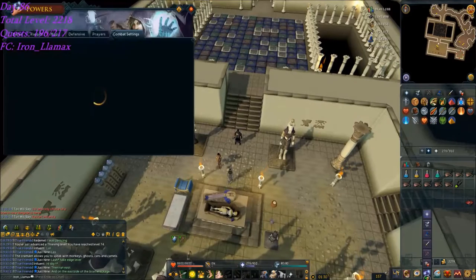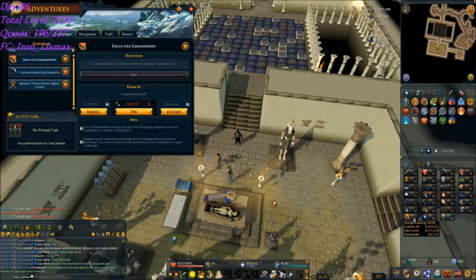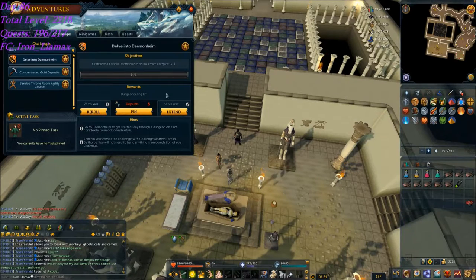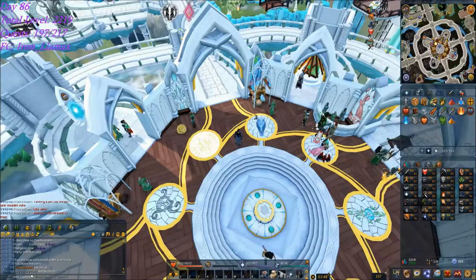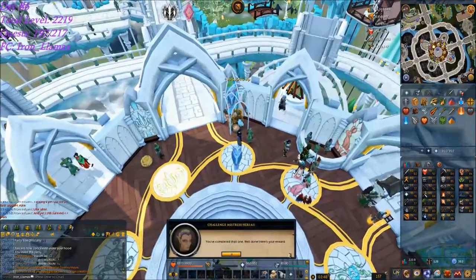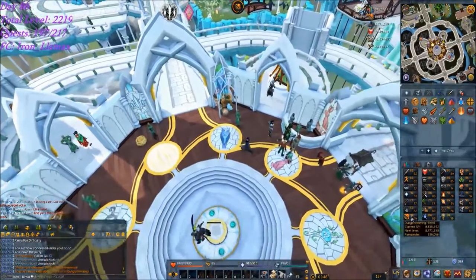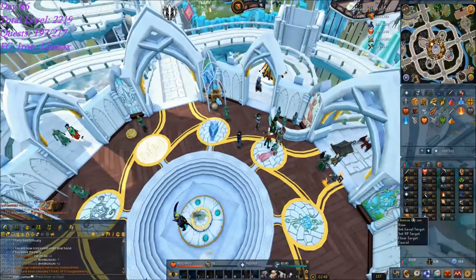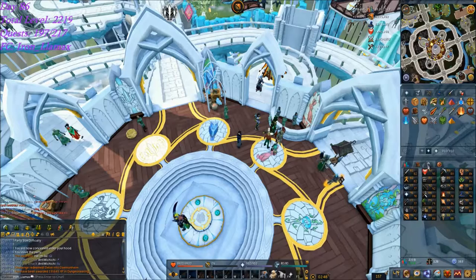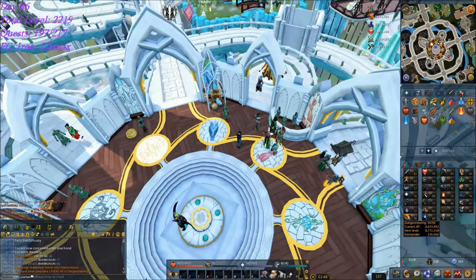My new daily challenge is Dungeoneering, which is exactly what I wanted. Still about 402k away from 95 Dungeoneering, but this will get about half of that taken care of. Turning in the daily challenge — it's Dungeoneering, I extended it — that's exactly what I was hoping for: almost 196k XP, leaving me at 136k left to go for the Garajo resource dungeon. I'm on floor 41, with six more floors to go before I have to prestige again.